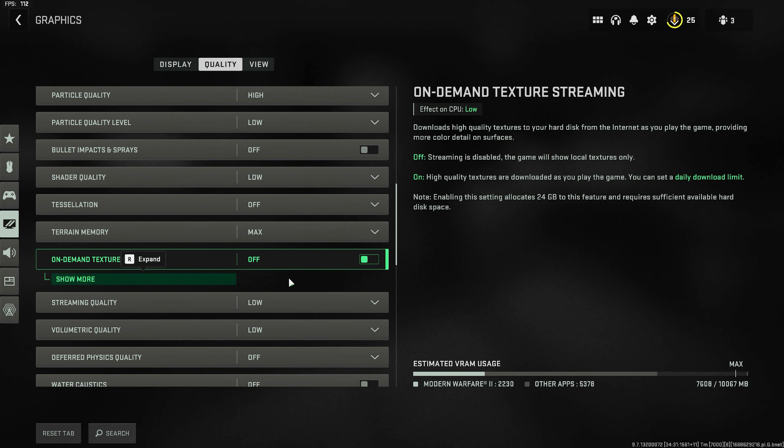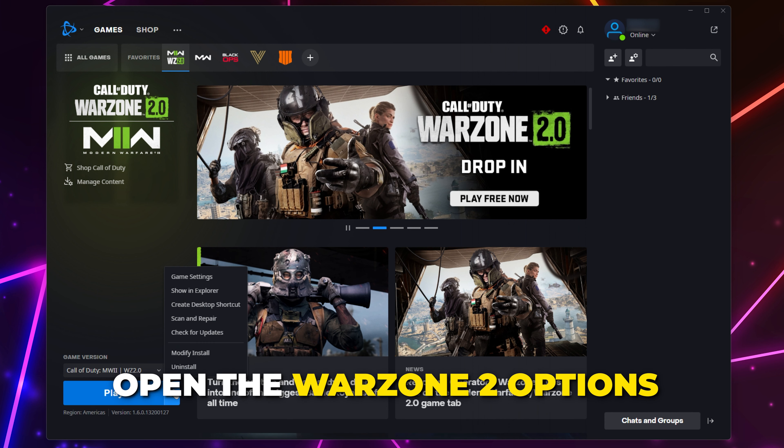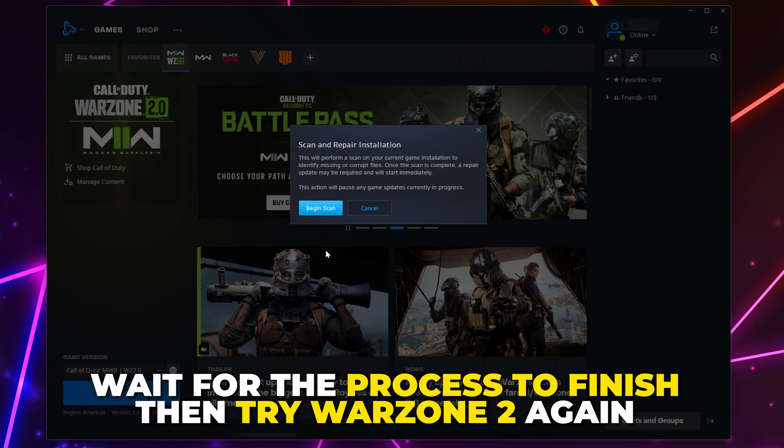If Warzone 2 is still crashing, then close the game and open the Battle.net Launcher. Click the gear icon to open the options, then select Scan and Repair. Let the process finish, then try Warzone 2 again.